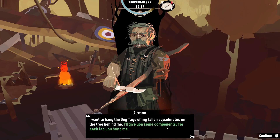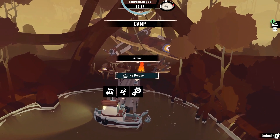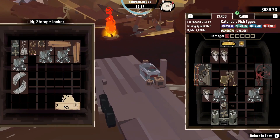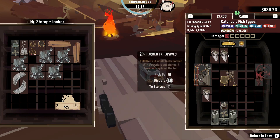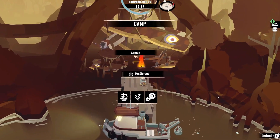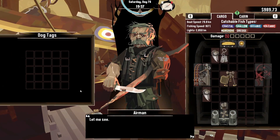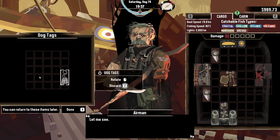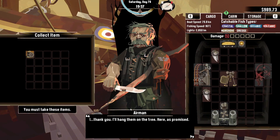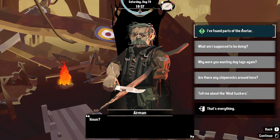He'll give me some componentry for each tag I bring — oh, they're in storage, not my active inventory. Let me move them over. There we go, now drop off the dog tag. 'I found some dog tags.' — 'Let me see them.' He says he'll hang them on the tree as promised. I was expecting two rewards but I'll take one.